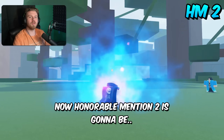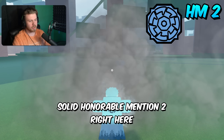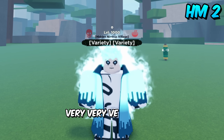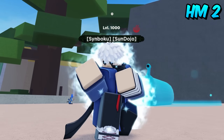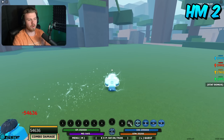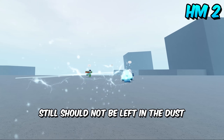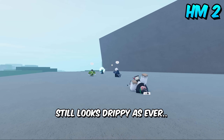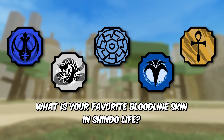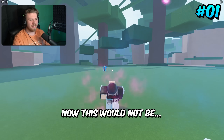Honorable mention number two is Dio Azure — very very drippy. I think it's competitive with Dio Senko Rose for the best Dio Senko skin, but Dio Senko Rose does beat it out. However, Dio Azure still looks amazing, great, and drippy — it should not be left in the dust. Anyway, what is your favorite bloodline skin in Shindo Life? Let me know in the comments below, I'll be checking them out.